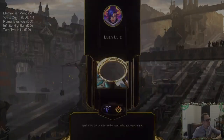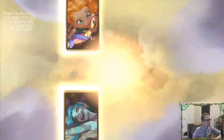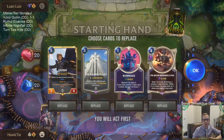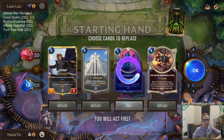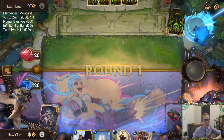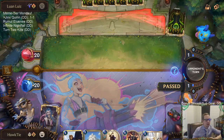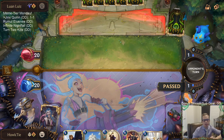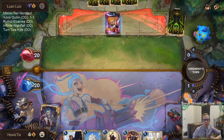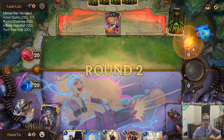It's possible this deck's better than the Twisted Fate version — Zoe is a better card than Twisted Fate just in general, being the one-drop. Our opponent's playing P&Z so all regions are open, and you can play whatever splash region you want since you'll mostly play all Targon cards anyway.